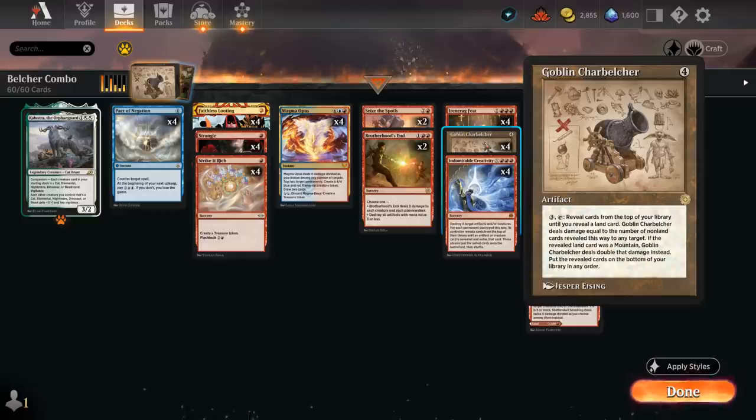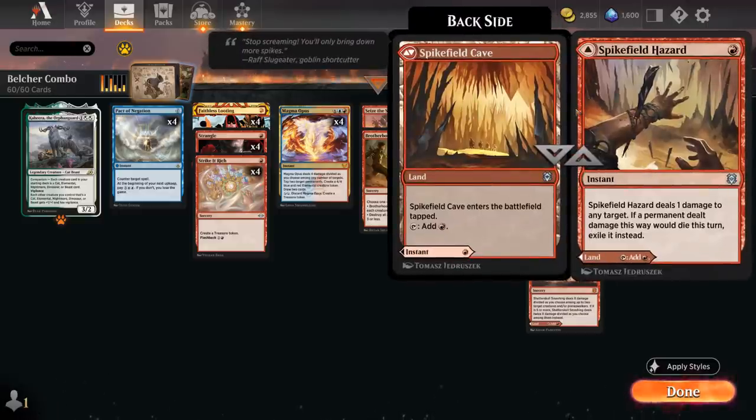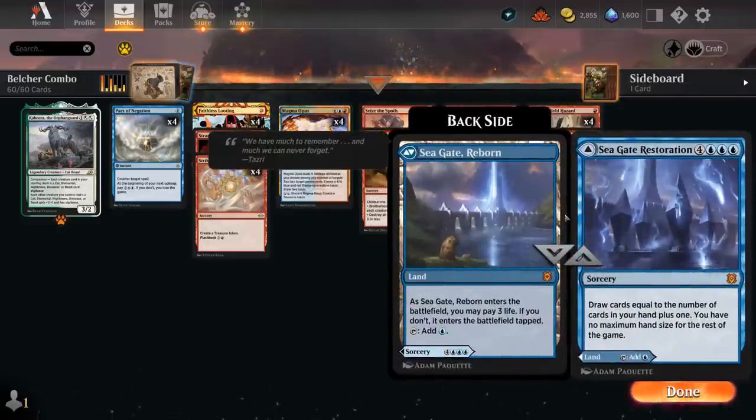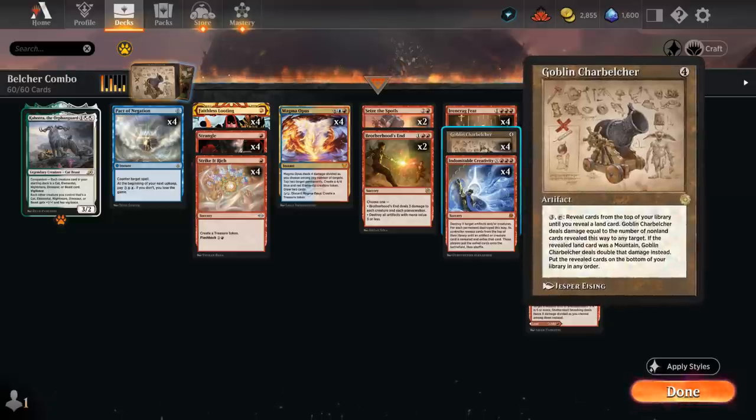How do we actually cast a Charbelcher without any lands? Well, we're still playing the modal dual-faced lands from Zendikar, which are all spells on the front. The back side we can play as a land, often entering the battlefield tapped — so that's a pretty big drawback. But we also have access to these mythic lands. Seagate Restoration as well as Shatterskull Smashing can be played as an untapped land at the cost of 3 life. That way we could still maybe play a turn 4 Charbelcher and then turn 5 activate to kill the opponent. But because we're playing Historic, we have access to a few more tools to speed things up.